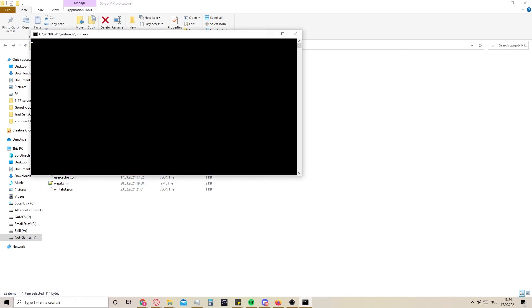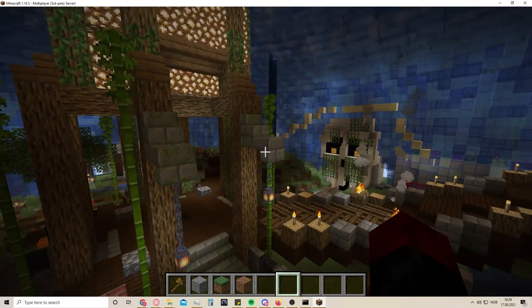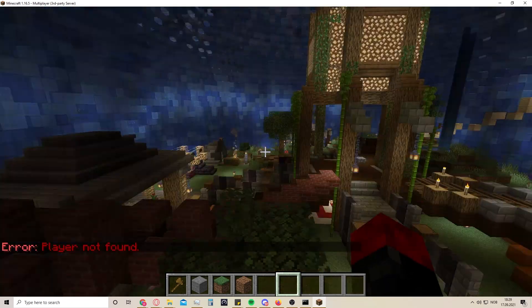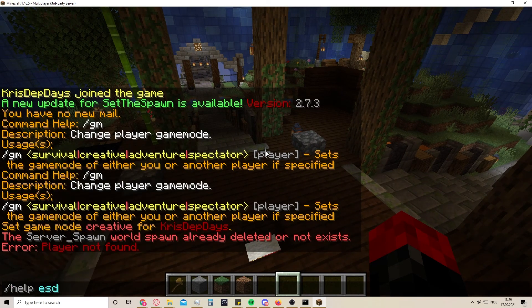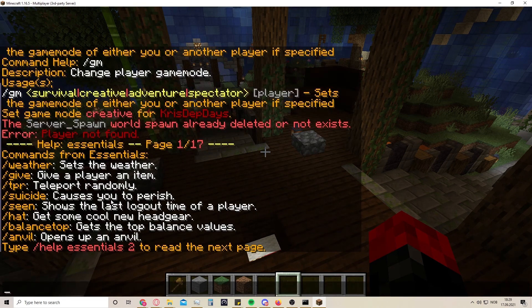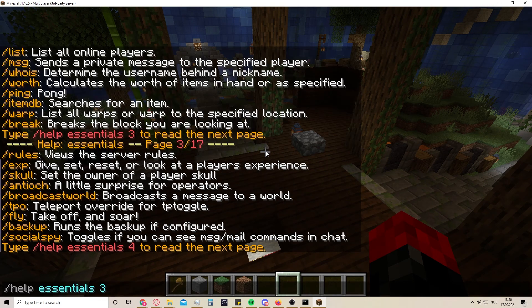Okay, I'm back on the server - this is the spawn of the server so far. Now that I'm here in the spawn, I'm just going to test out the commands. You can type /help essentials and then you get all of the EssentialsX commands. This is only page one out of 17, so you type /essentials 2 and so on for all the different commands.